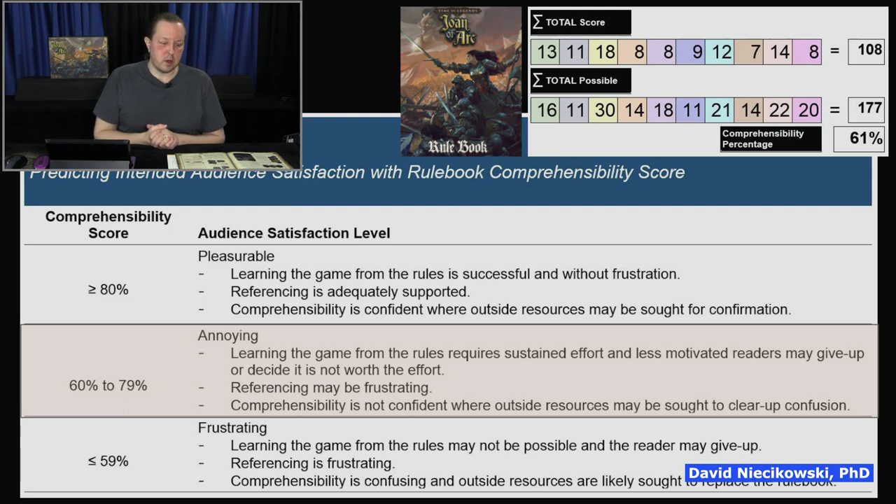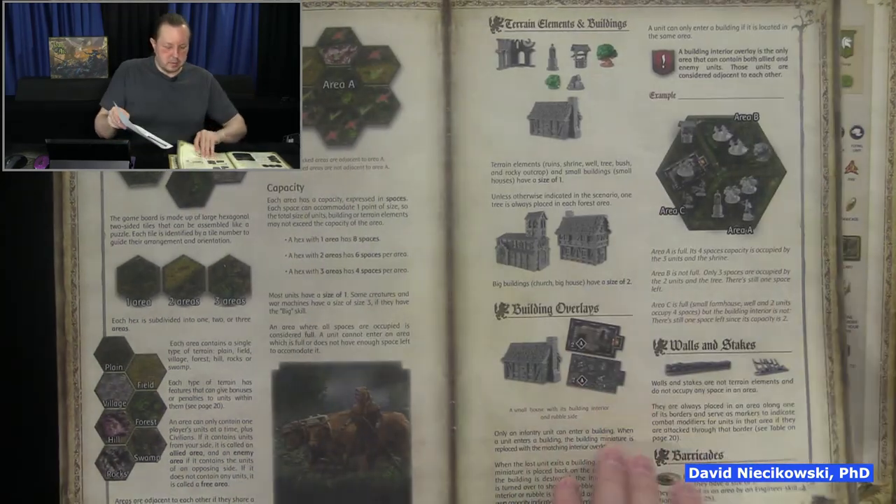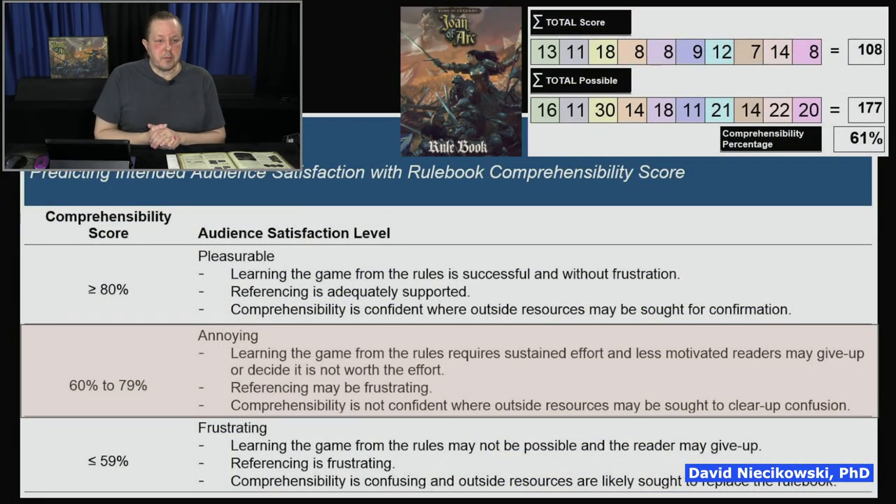There was also a lot of rule questions, and a fact sheet came out as well. Referencing may be frustrating, and comprehensibility is not confident — outside resources may be sought to clear up confusion, which is why I downloaded the fact sheet to clarify things. It's only a little bit away from 'frustrating,' which means some people who are not used to reading difficult rulebooks might give up.